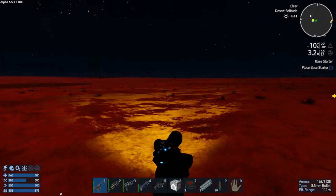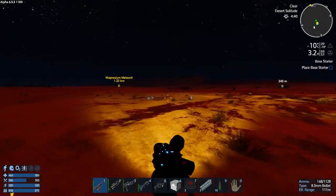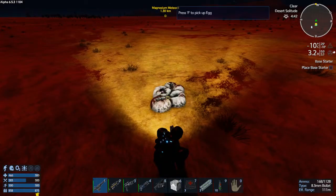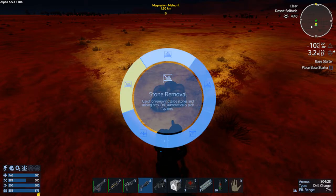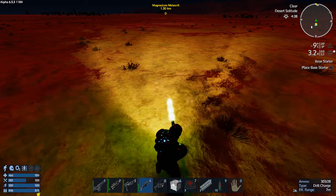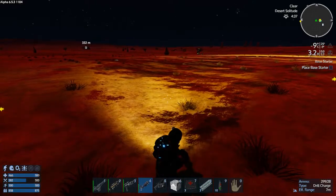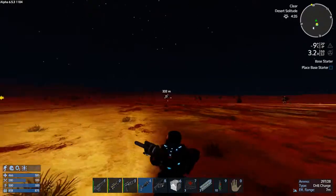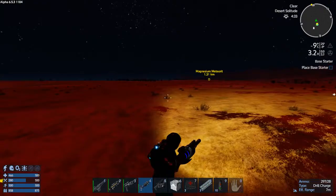We want this to be fairly large, so I really need to get out here. Should I be removing these? Are these removable? Let me try the drill — stone removal? Terrain removal? There we go, that worked. I don't think the grass matters though — I think it'll just disappear once we start screwing with stuff.